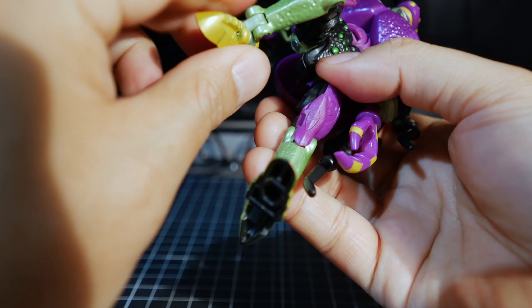That was harder than it should have been. So the first thing to do is attach those couple of spiky things on his elbow — these guys are pretty tiny. They go here.